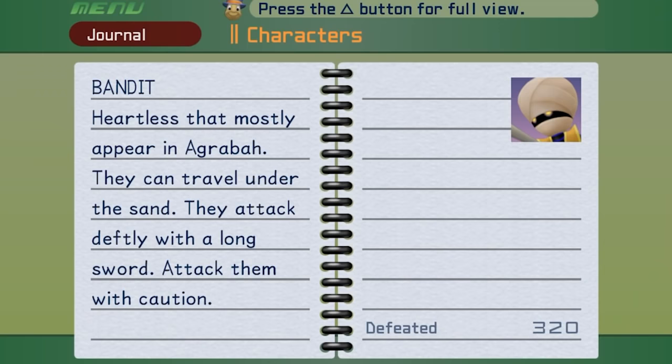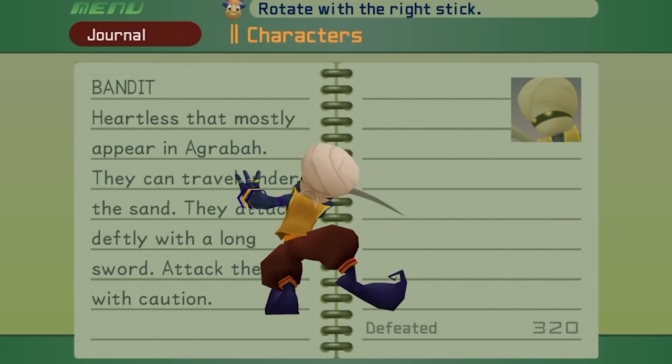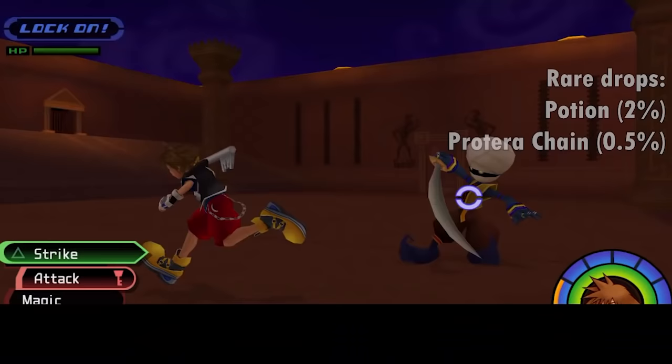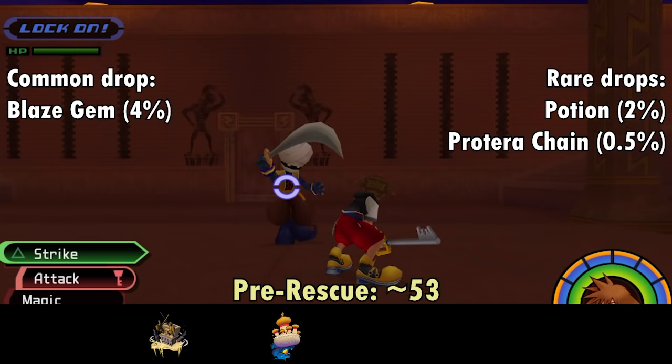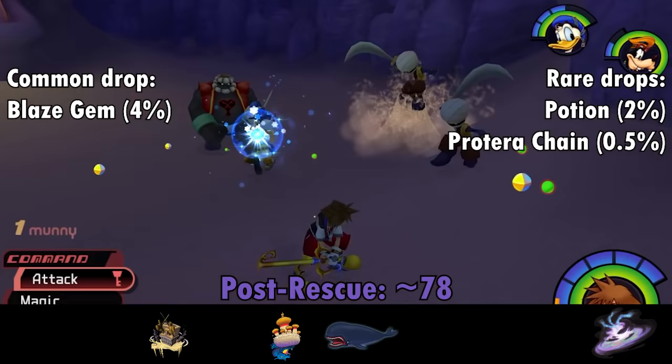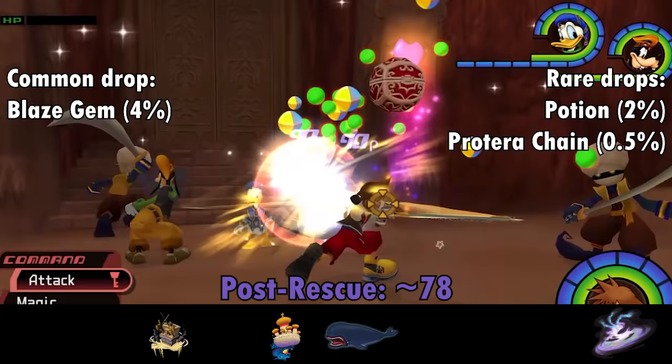For the first five or so worlds, Sora terrorized the Heartless with his sword — until some of them realized they've all got swords. Thus, the Bandit was born. They first appear when the party arrives in Agrabah. The Bandit incorporates its scimitar into all its attacks: a simple slash, a dance-like spin, a flying gap-closer, and even a telekinetic boomerang attack. Bandits drop Blaze Gems at a rate of 4%. Their best location pre-rescue is right outside the Cave of Wonders with 12, and post-rescue, about 16 emerge from the sand in the Lamp Chamber.